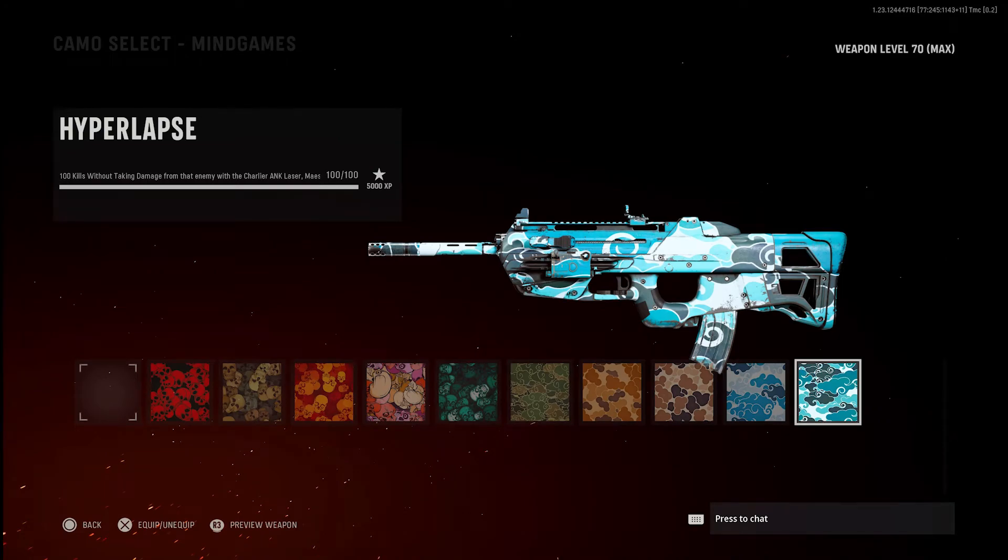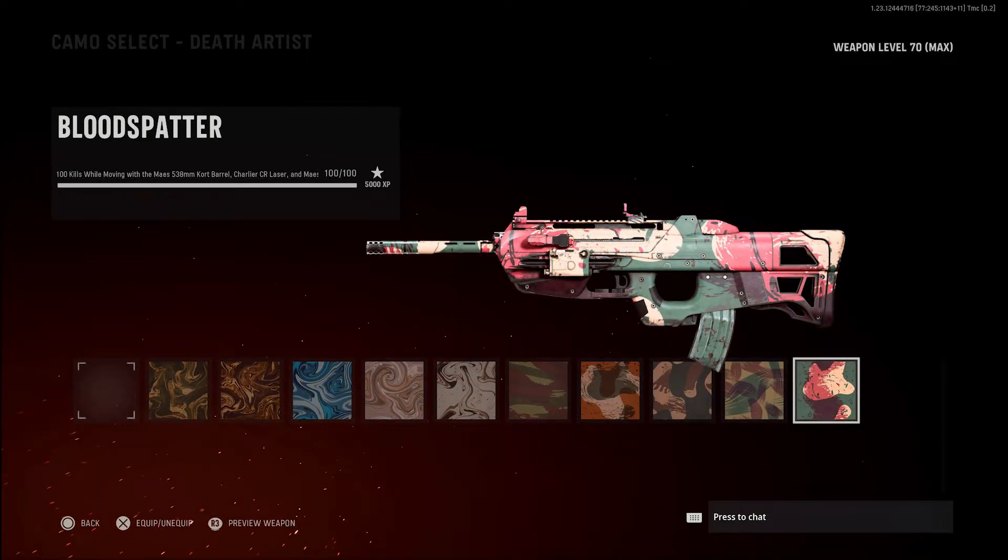Then you have your 100 kills without taking damage with these attachments. The best way to do this is going into hardcore just because the kills are easier to get. And last but not least, you have 100 kills while moving. The easiest way to do this is just strafing around while getting kills.